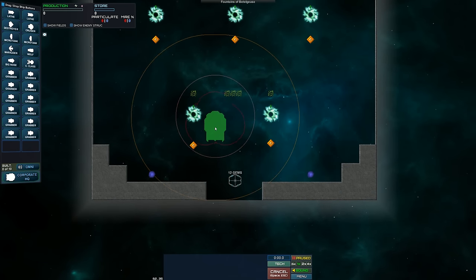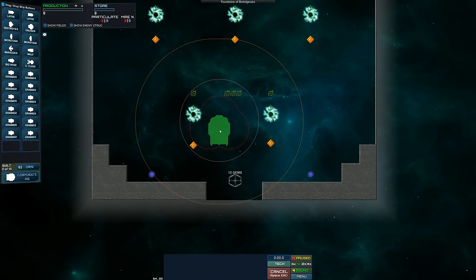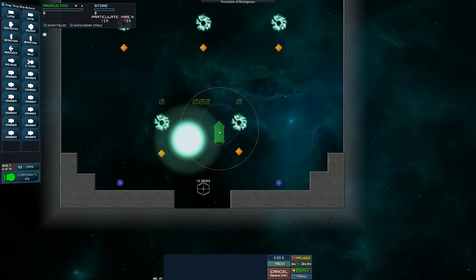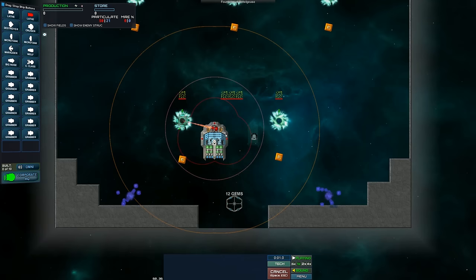Let's get our Corporate HQ down. Let's throw her down right about here — can I hit all of that? No, I don't think so. We'll focus on the left side, and I think right away we will get a lathe built right here so he can take care of this side. There we go. Let's go.